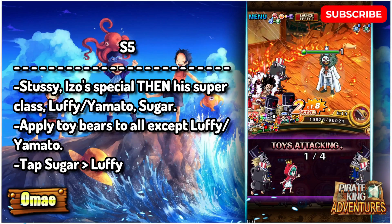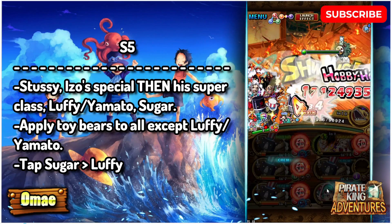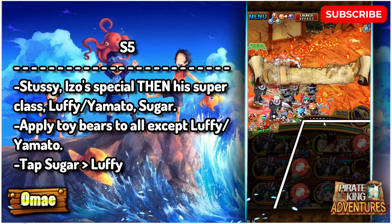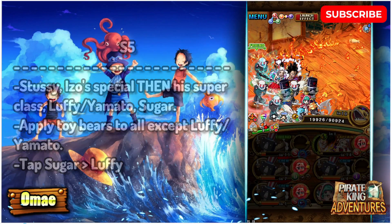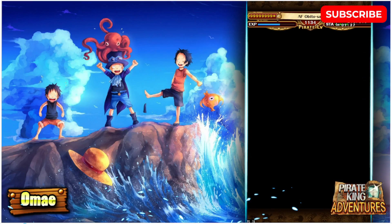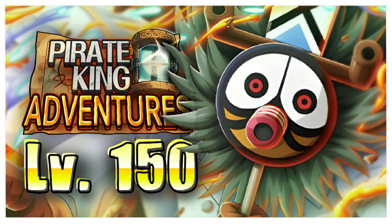VV's support will get around the last turn of threshold and also give the enemy minus 10% resistance down. Finally use Luffy and Yamato for the all boost and enemy increased damage taken, then Sugar to change everyone into toy bears besides Luffy and Yamato. Tap on Sugar, then hit Luffy and Yamato last. Izo should get around the last turn of the threshold when he taps, and that'll be it. As you can see, Izo does 230 million damage with no boost and no special map effects helping with damage.